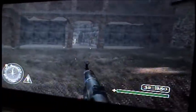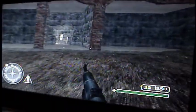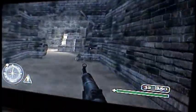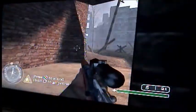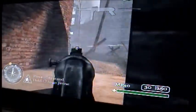You can hop down and run to this doorway — there's a checkpoint. You'll meet up with a couple other guys who will start to help you out. You can get your rifle out and start picking them off. But I like to use the MP40.